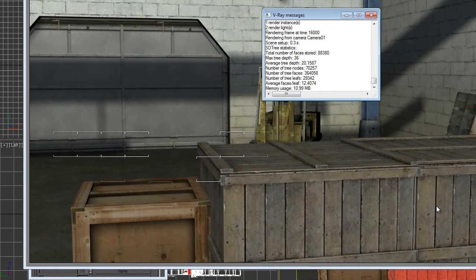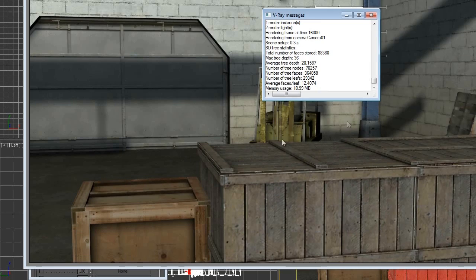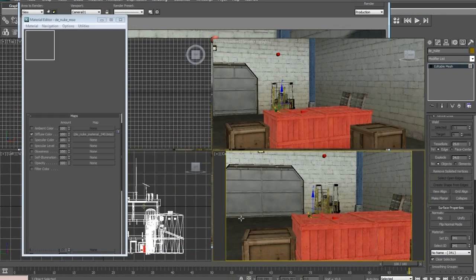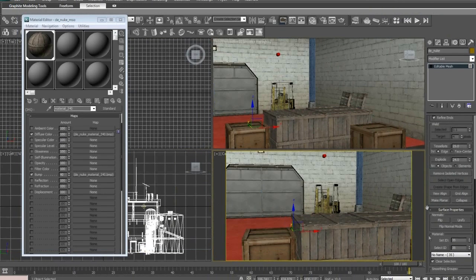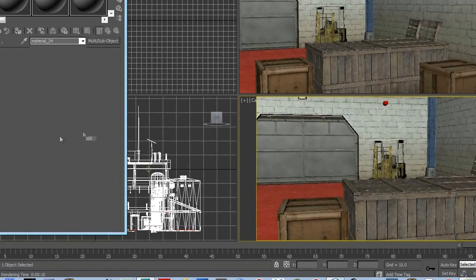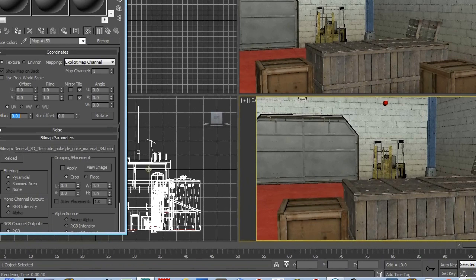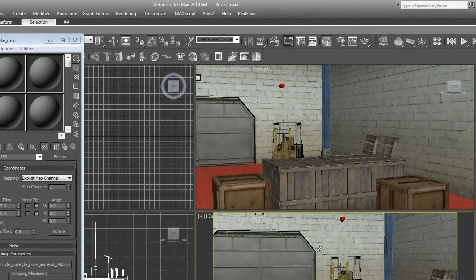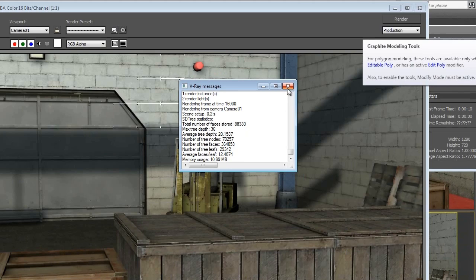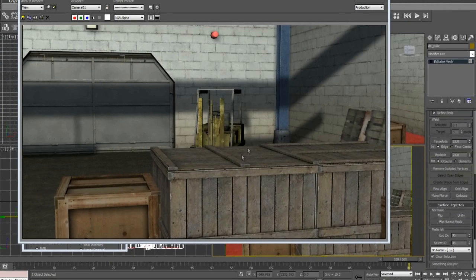Now if you hit Shift+Q, you'll notice that this box has gotten some additional details - it's got some bumping in it. You can play around with it, you might not like how this looks, but this isn't looking too bad to me. I usually do this with every single texture - on floor textures a lot of times I'll go Select ID, select the entire floor. Sometimes for something like a floor that's tileable, I'll turn the tile up to make it look like it's got more detail. I find it makes a big difference a lot of times.